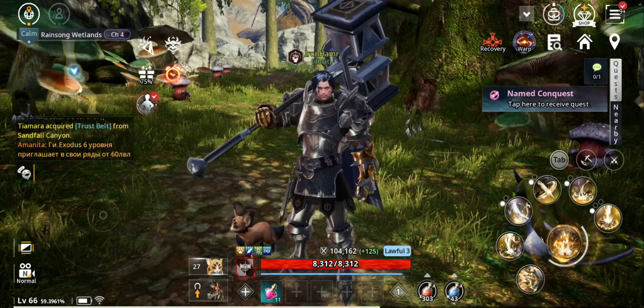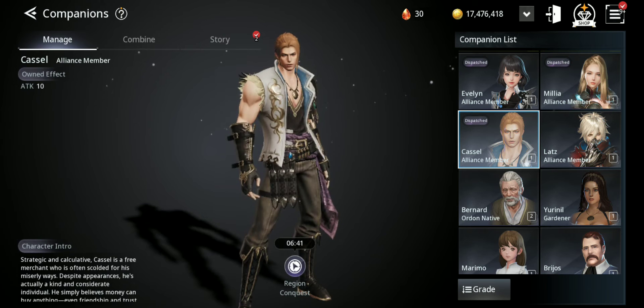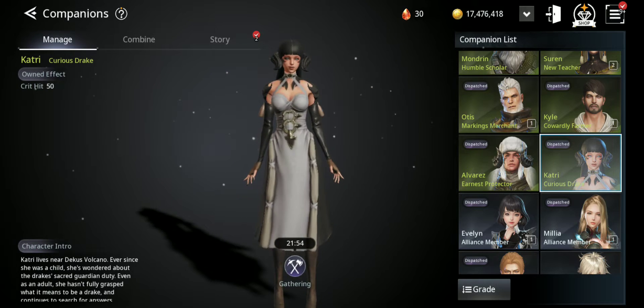I manage all this by using my workers, my companions, and also farming by myself with my character. Companions are very important, and that's not the only thing — the higher the grade, the more stuff they can do and more buffs they can give.